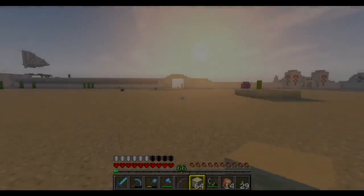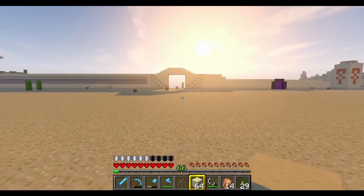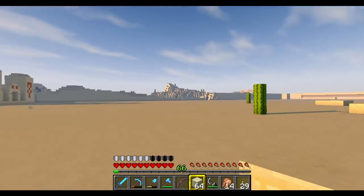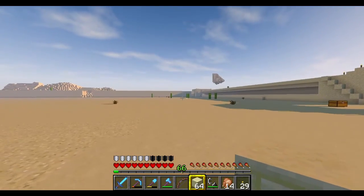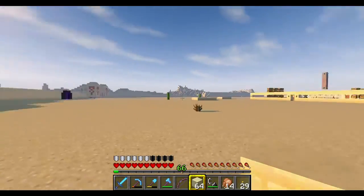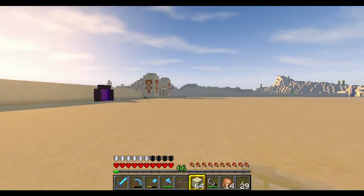Hey guys and welcome back to another episode of Let's Play Minecraft from the SMP server. Today we are still working on the desert base, but great news - we were able to move the portal down. Most of the internal area has been closed, we have a ton of sand and sandstone now, and I've got some, if not all, of the walls kind of formed up. They're not complete but they're pretty close.